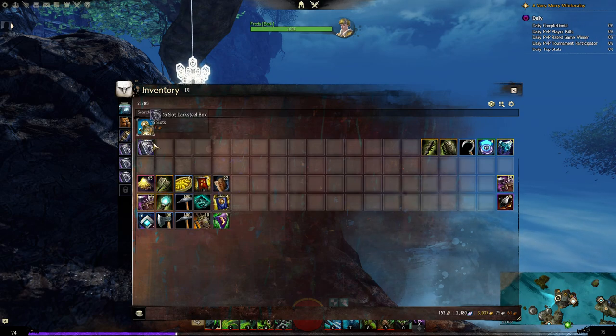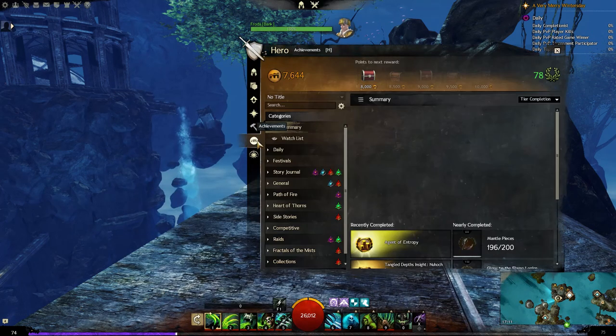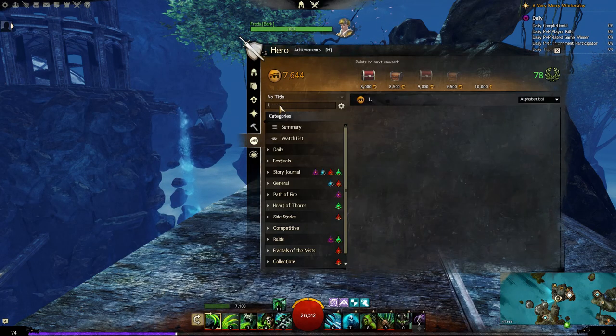There you go. This one we will keep for future generations. This particular bag can actually be upgraded to a 32-slot bag step by step, but right now I couldn't be bothered. By the way, you get this one after completing the story episode 'A Bug in the System,' and you can upgrade it through the Lasting Bonds achievement series.